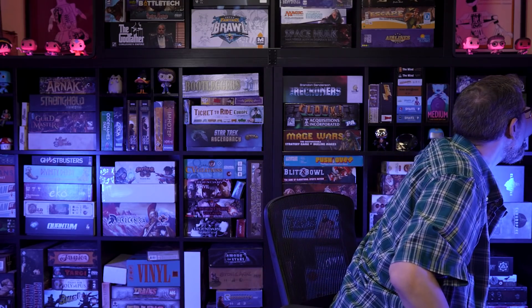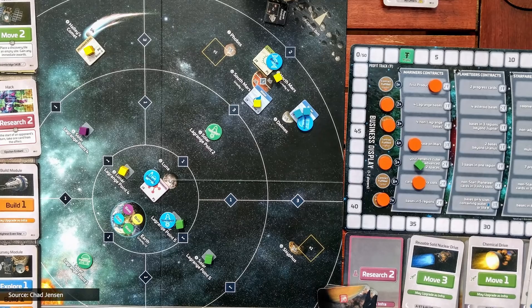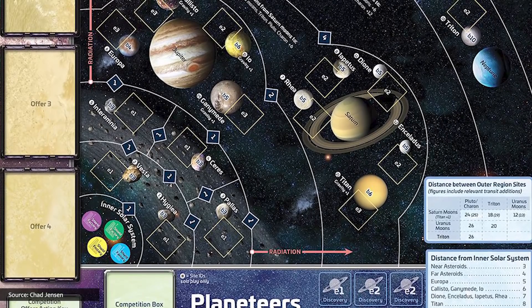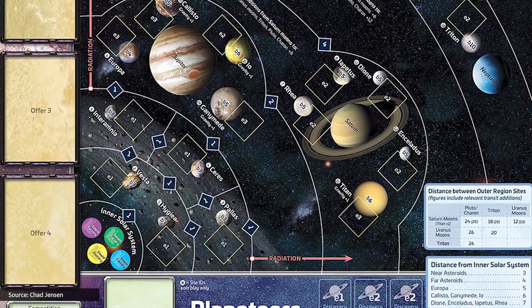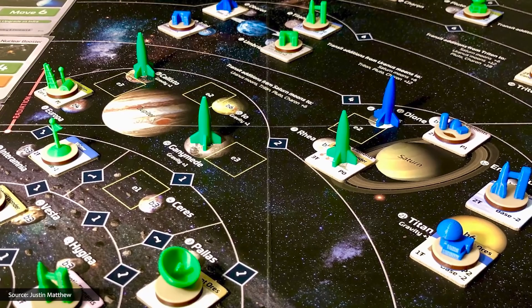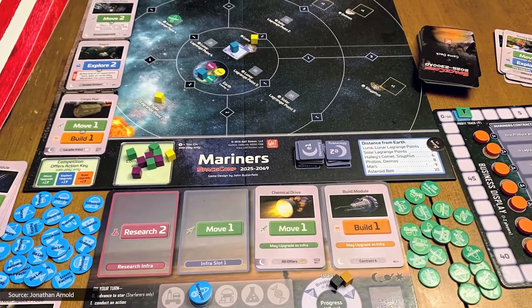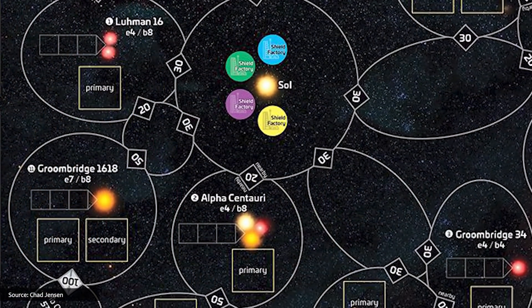Let's switch from the tiny to the epically sprawling with SpaceCorp 2025–2300AD, a fast-playing board game in which one to four players explore and develop outermost space over the course of three eras of human development — all before lunchtime. Each player controls an Earth-based enterprise seeking to profit by driving humanity deeper into the solar system, assembling spaceports, launching Mars missions, mining asteroids, mining exotic resources from planetary moons, exploring alien oceans, venturing to Alpha Centauri, and much more. This is an economic space exploration game based on a book series.